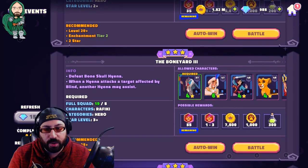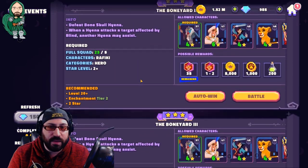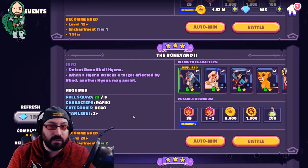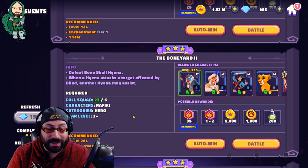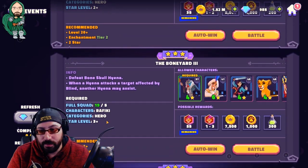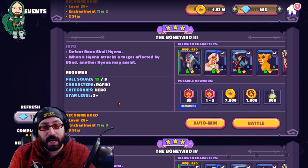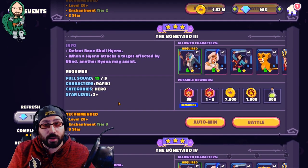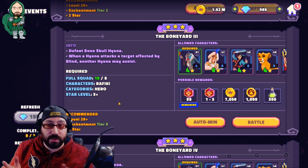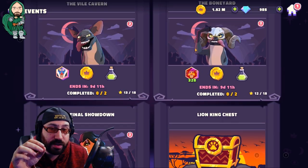Once you get to Boneyard 3, the recommendations become a little more serious, but you should have no problem completing the first two stages on the first pass of the event, unless you started during the event or the day before. Two stars is not an unreasonable requirement; some players might even reach three depending on where they were already. It's important to build tall on specific characters rather than cherry-pick random ones and spread wide — always build tall, don't build wide.